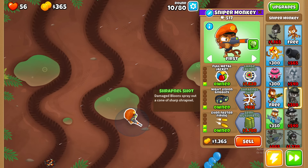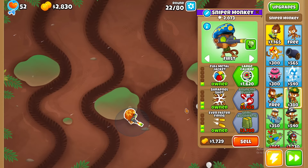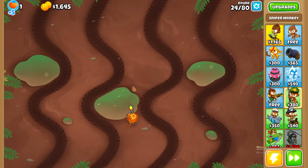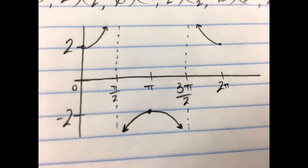Once again, everything before round 11 is standard. Then I bought shrapnel shots. I can't lose. Oh darn. I am on one life. That is not a good number to be on. Here's a graph of how unhappy I am about it. At least it's more like CHIMPS mode now.